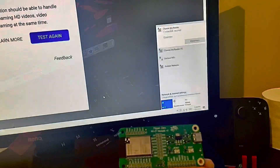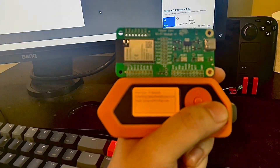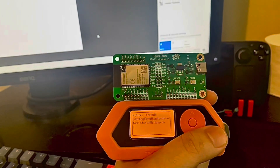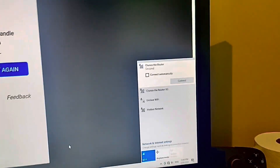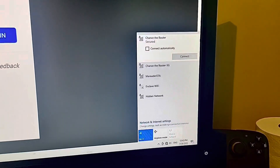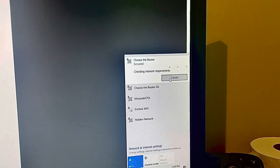Let's run these commands. First, let's try the deauth. Using the Select A command, I target my own Wi-Fi, which my PC is connected to. I select the deauth, and voila — my PC is disconnected from my Wi-Fi. I will not be able to reconnect until I stop the attack from the Flipper.